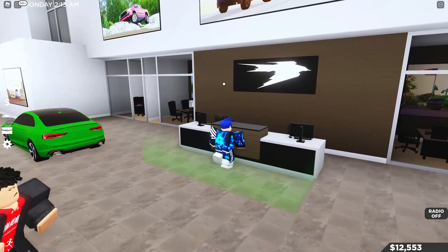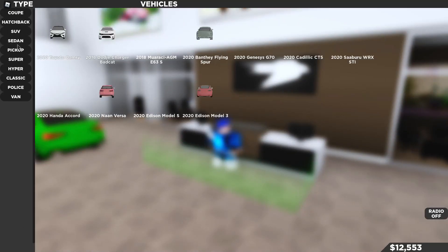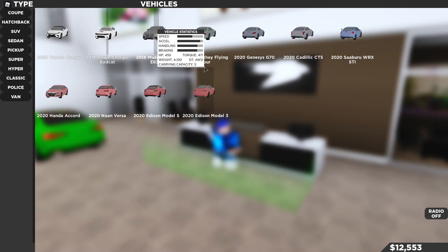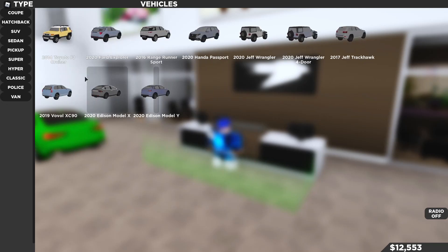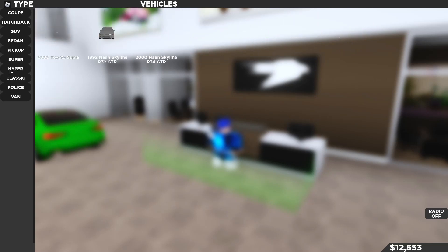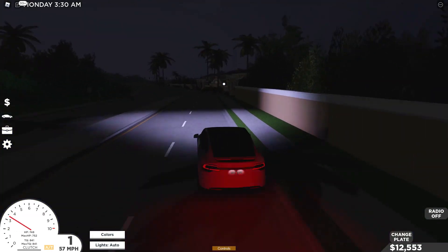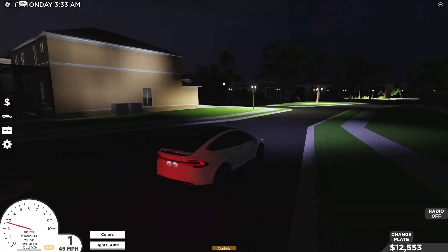Up here is where it brings you to all the cars you can get — they have a lot. You can see the Tesla Model S and Model 3, and if you go to SUVs you see the Model X and Model Y. For supercars and hypercars, there's the Roadster. The houses also have interiors, so I'm going to turn into this neighborhood.